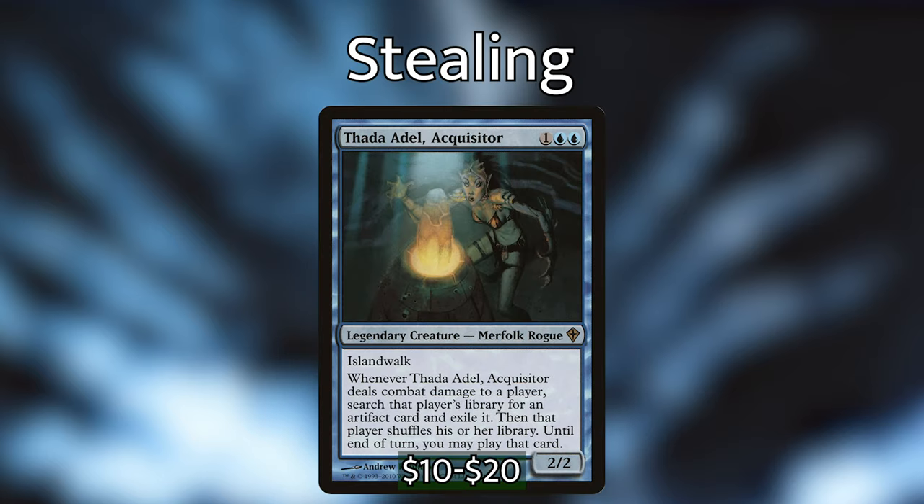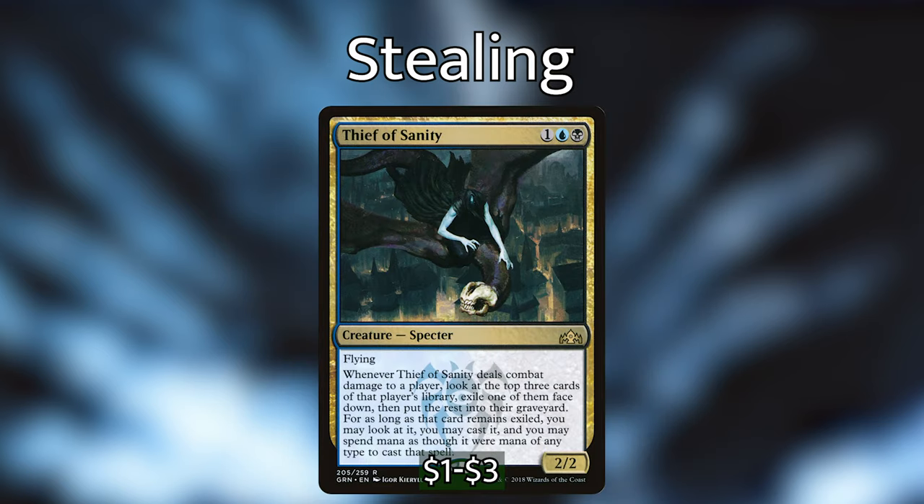Now let's talk about ways to steal from opponents, because we don't want to bank on Sen Triplets — if you've played against it, you know to remove it on sight. We have lots of redundancy. Thada Adel, Acquisitor is a 2/2 with islandwalk: whenever it deals combat damage to a player, search that player's library for an artifact card, exile it, and until end of turn you may play that card. Thief of Sanity is a 2/2 — whenever it deals combat damage, look at the top three cards of that player's library, exile one face down, and you may cast it as though it were mana of any color.